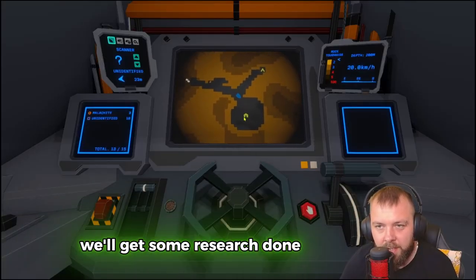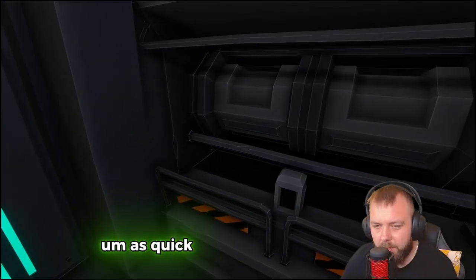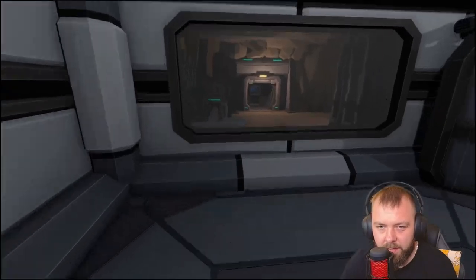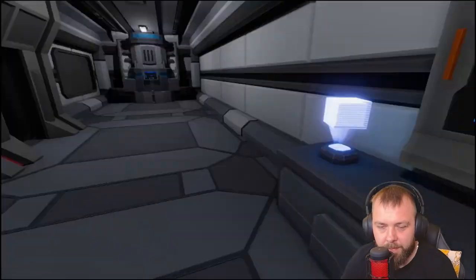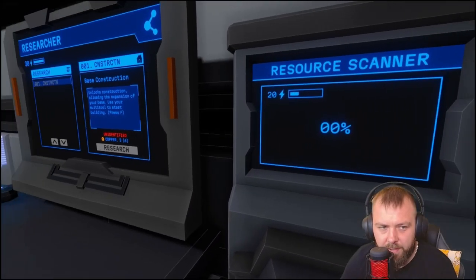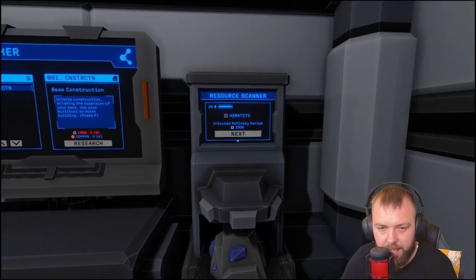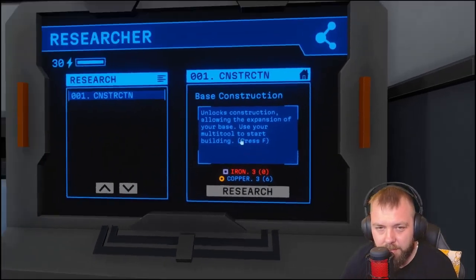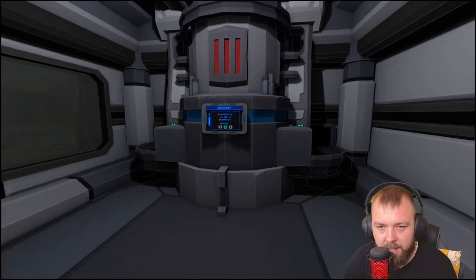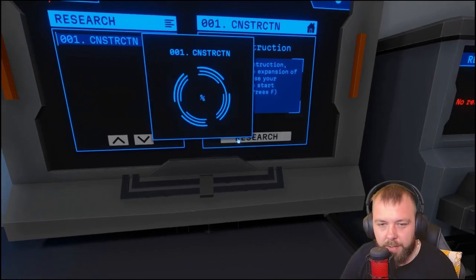We're going to scan this resource as it comes through. This unidentified resource should tell us what it is — iron, yes! So we need to get some smelting done and then we can do some research. We'll wait for the refining to finish — getting the iron refined as well. Now we've got enough resources to do some research. Ideally I want to go for storage first and try to get that maximized.